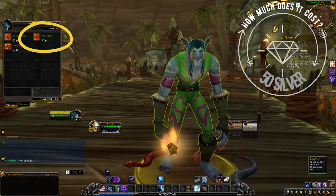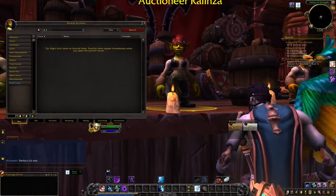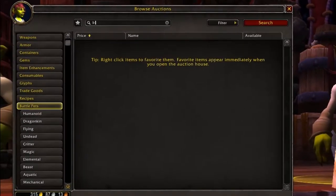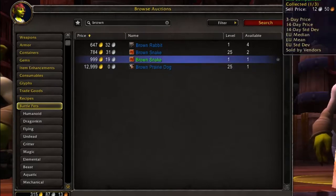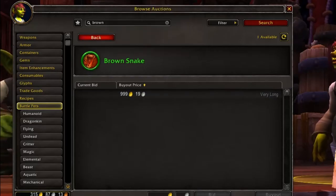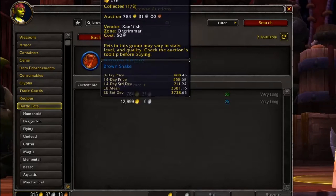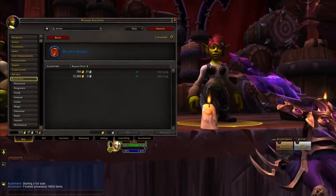Now let's go see how much it's selling for on the auction house. It looks like it's selling for 999 gold, and there was also one listed at 784 gold — up to almost 13,000 gold. I'm not sure why the interface separates them like this.